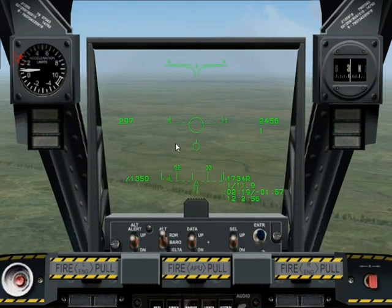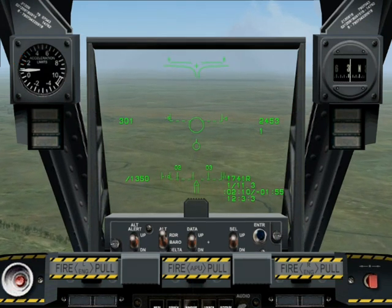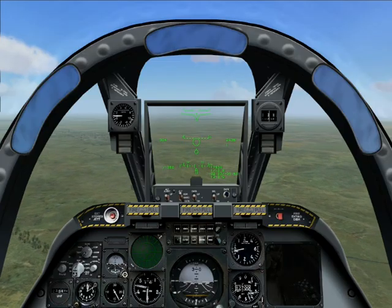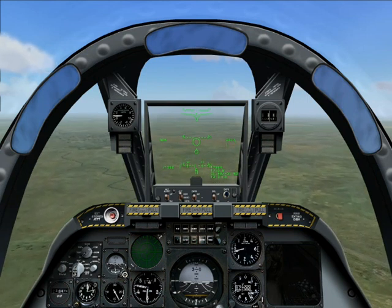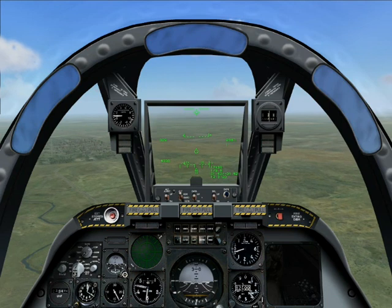We manoeuvre the seeker reticule over the target and it will lock on. We must then keep the target within an area no bigger than twice the size of the reticule or the lock will be lost and we will have to reacquire it. Targeting an air target in the A-10 is no easy feat. Once in range, a launch authorisation tone will sound and the seeker reticule will flash. Launching the missile is then a simple matter of pressing the fire weapon key.